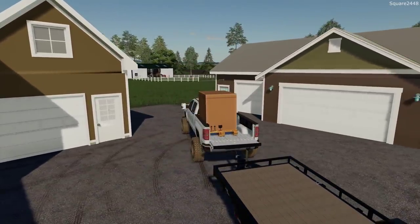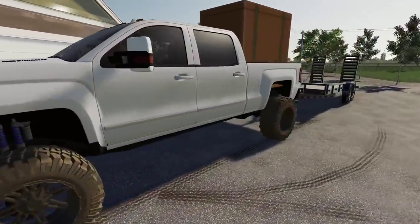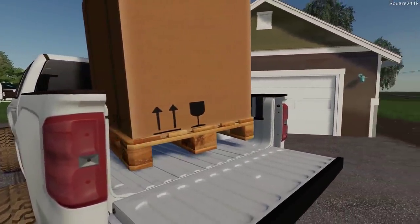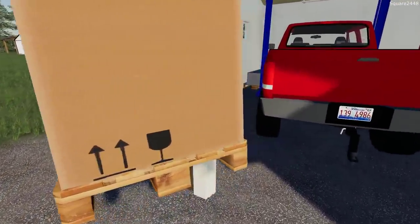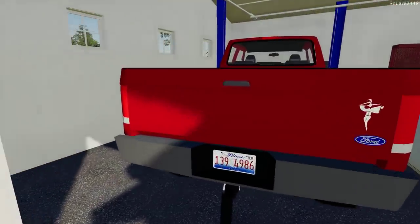We'll get this unstrapped and get the door open. It's a pretty tight fit here in the garage. I did move some things around to fit the new truck in there as well. I think for now we'll probably just put the box outside. Since the project truck is in here coming along pretty well, we'll just put it outside the door and I'll carry it in a little bit later.